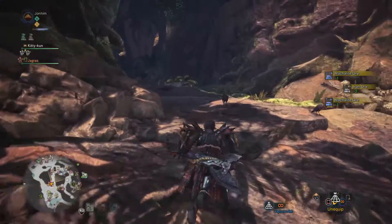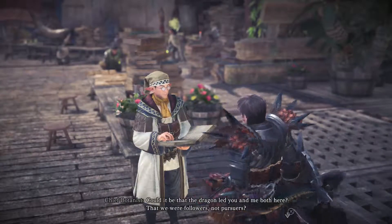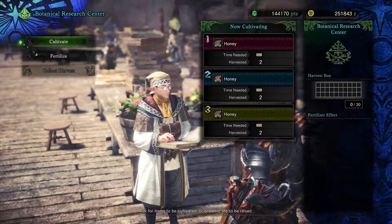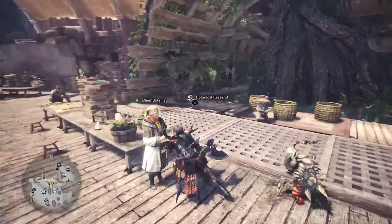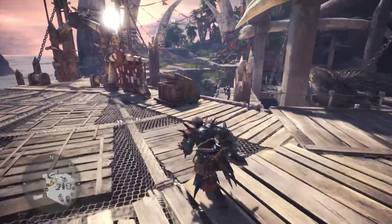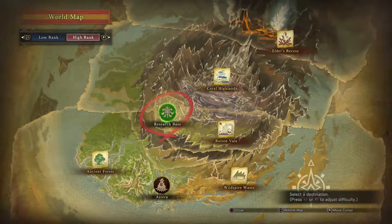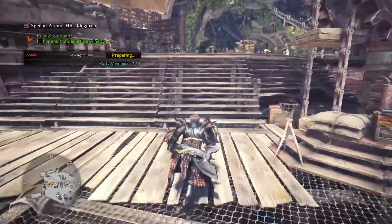Another good way to get more materials is to use the giant farm tree you get in the game. At some point in the story you can unlock it - just go to the store and eventually someone will talk to you with a commission icon over their head and tell you the farm is unlocked. You just need to give them material or do an optional quest, and you can upgrade it further to get even more to farm. You can farm honey, herbs, bitterbugs, might seeds, armor seeds - which are used to make armor skins and demon drugs. Very useful.